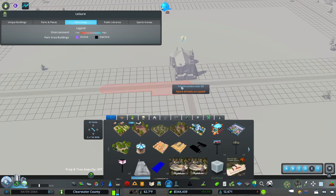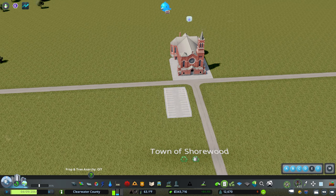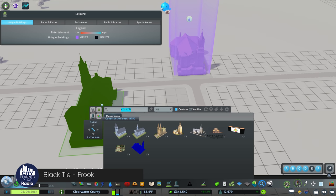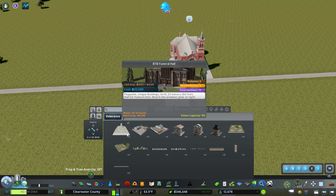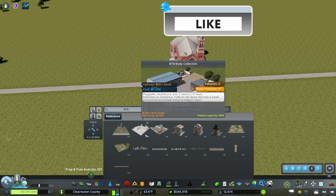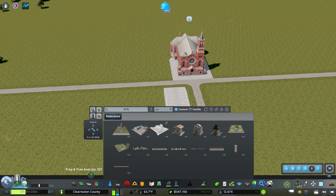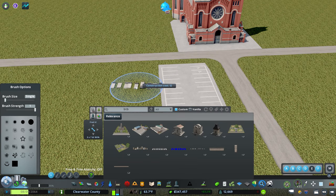We're going to move this parking lot over to the church. The modular cemetery pack I have is by a creator called Bach Tuber Oak — BTO. It's a really fantastic asset set. It gives you everything from a funeral hall, a body collection area that acts as a cemetery and collects bodies, a crematorium, mausoleums, and even props for graves that you can place yourself.